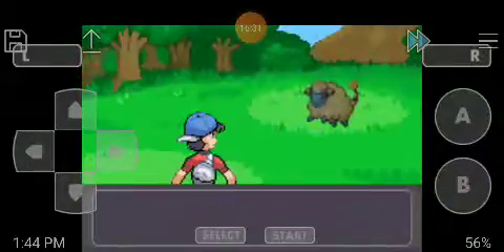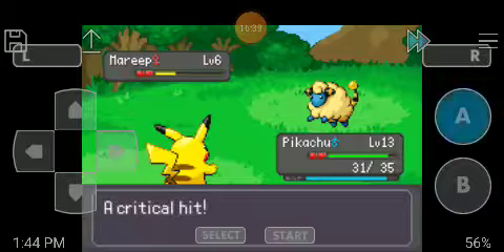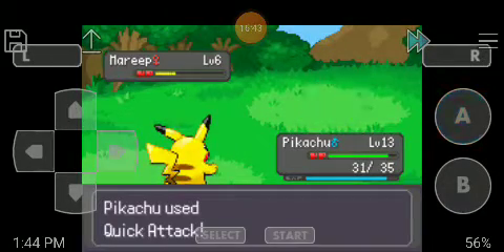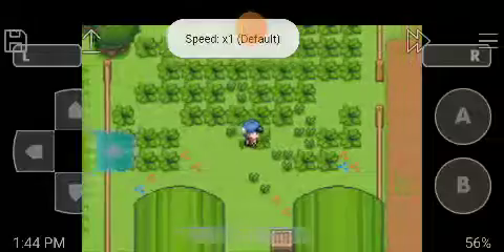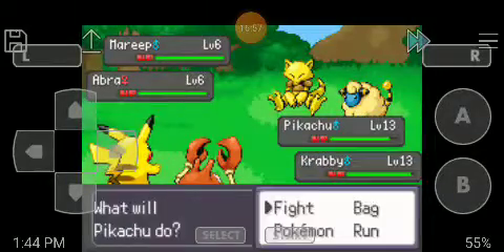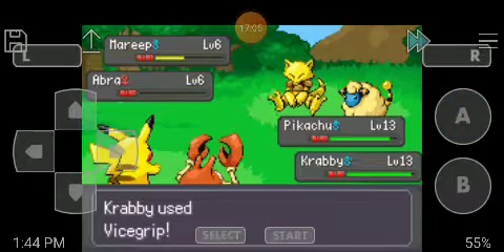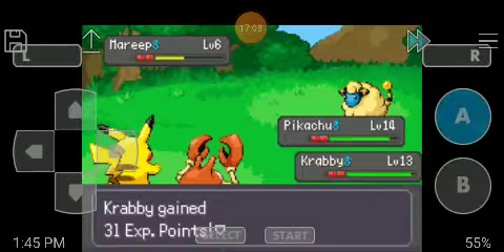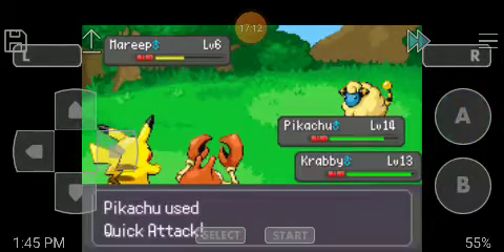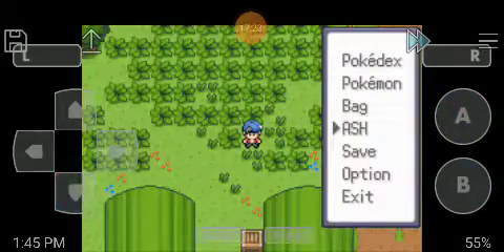Having both a Water and a Flying type on the team is not good against Electric types. Pikachu, Quick Attack! Krabby, Vise Grip. Quick Attack again. Time to switch and save.